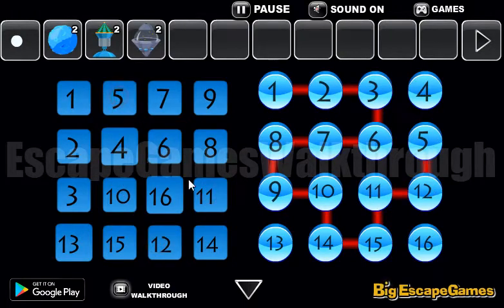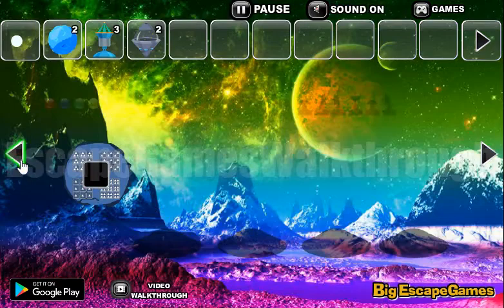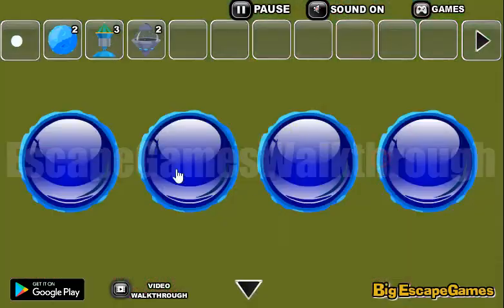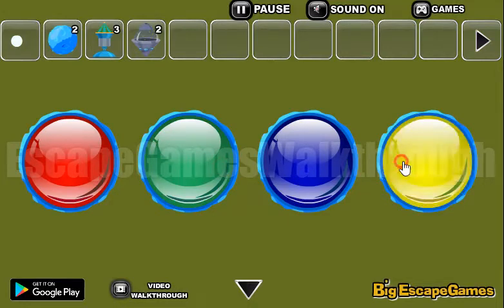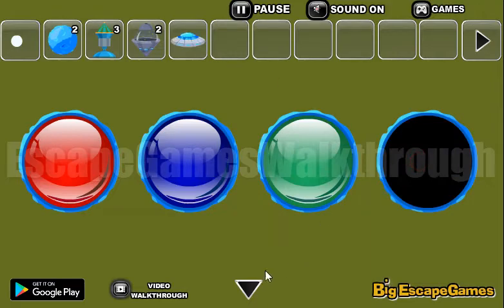Now let's go here again. Look at this hint — it's a circle with colors: red, blue, green, yellow. Let's use it here: red, green, blue, yellow, red, blue, green, and yellow.